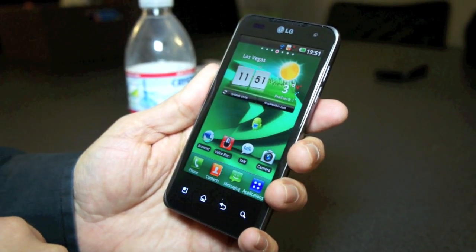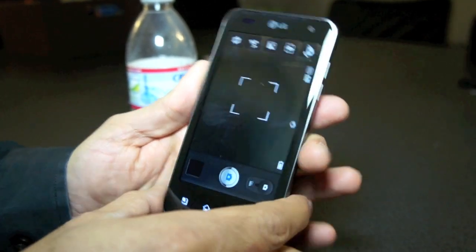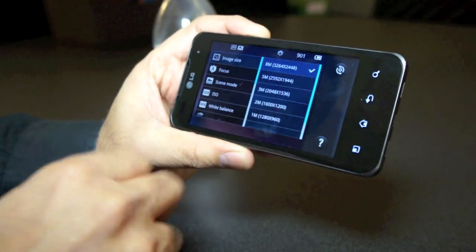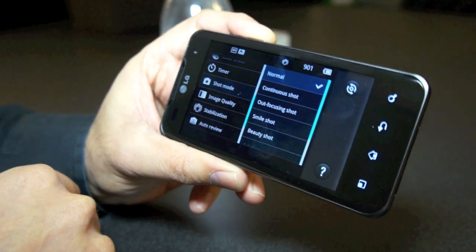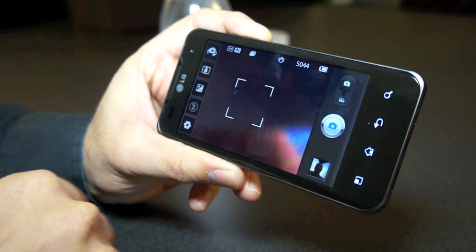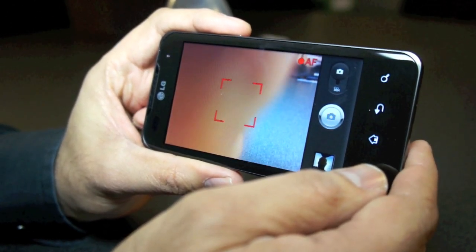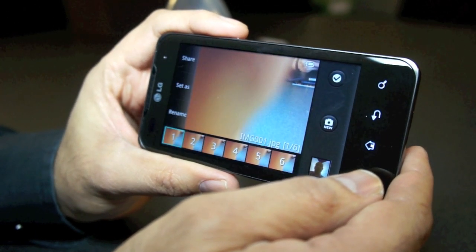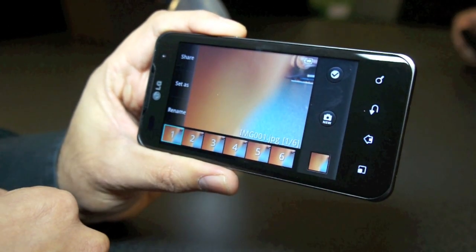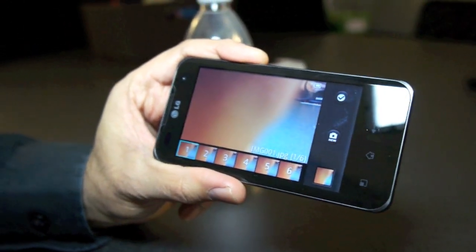One of the other cool features is the camera. I'm going to the camera mode. They have this feature called shot mode, and in shot mode you can go to continuous shot. If I click — very fast, almost like a digital SLR — you can see it takes six 2-megapixel images all at once. Obviously I'm taking a picture of my thumb, but you can see how fast the shutter speed is.